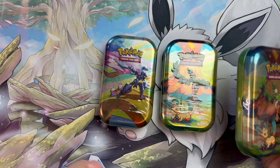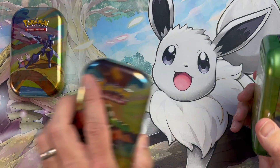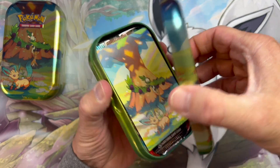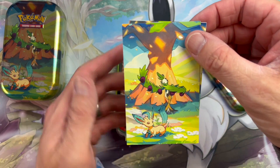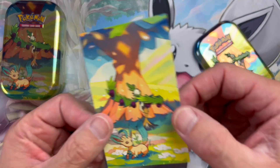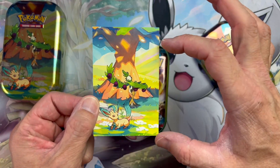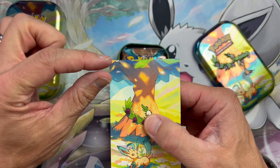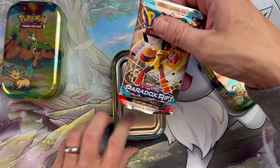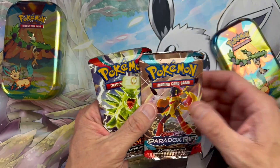Okay, three tins. I'm going to leave the Cerulege one until last purely because he's just so badass. This one's got a dent in it so I'm going to do this one first. I have no idea what packs we're going to get. Cool little artwork there — amazing little Leafeon and a sticker. Look at what we've got: we've got Paradox Rift, and oh my god, that is a good couple of packs.